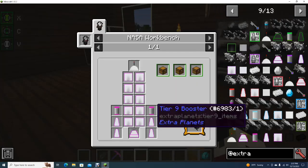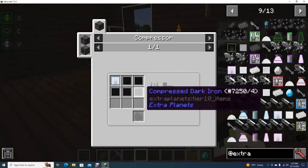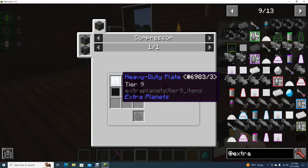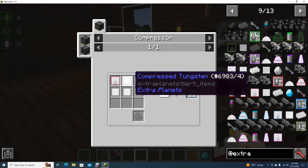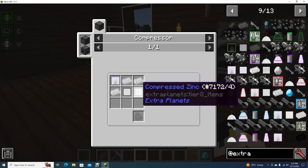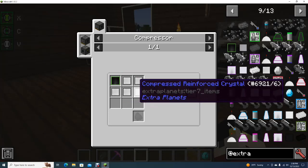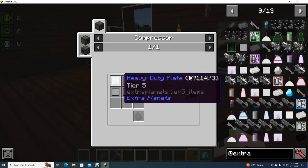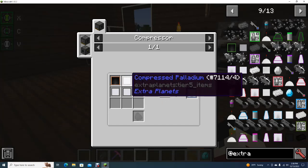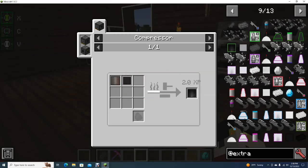Why does this design look like I'm going to hate it? Not that bad, but how do you make this? With compressed dark iron — that already sounds bad. Tungsten. Zinc. And compressed zinc. Compressed refined crystal. Reinforced crystal. Magnesium. Palladium — I can get that. Carbon.